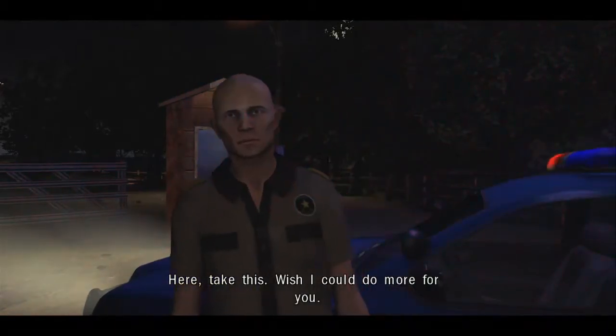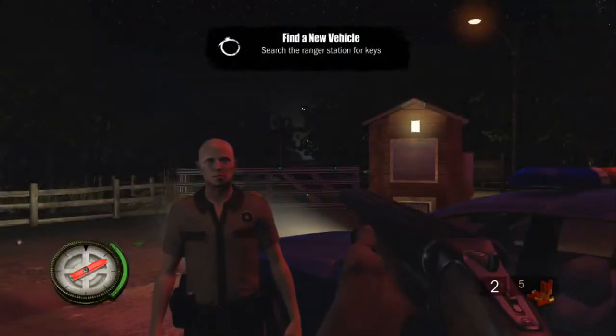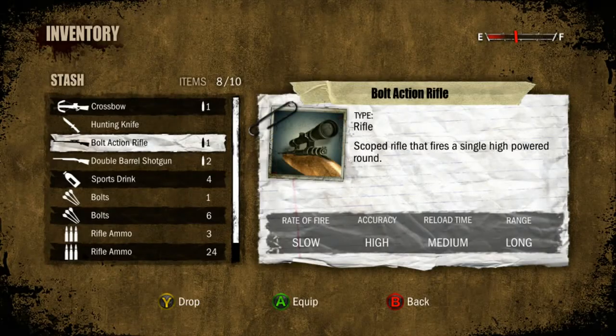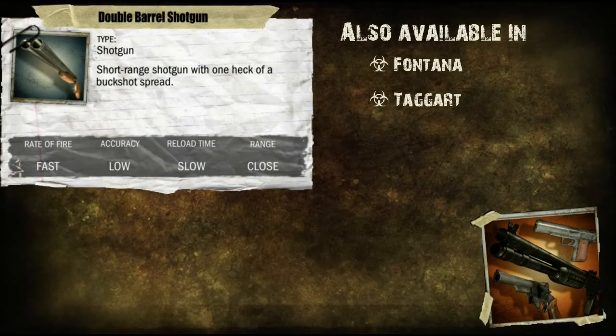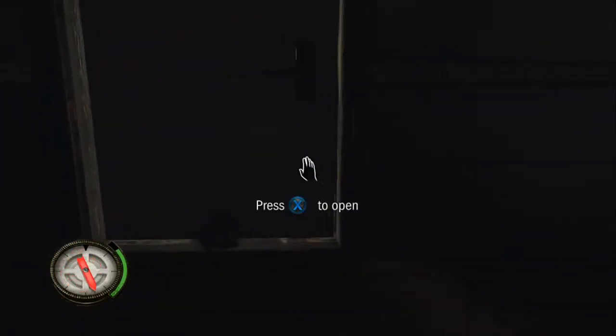In Garwater a deputy will give you a double barrel shotgun. In Pemberton there will be a pump shotgun in the motel room where you find the missing deputy.